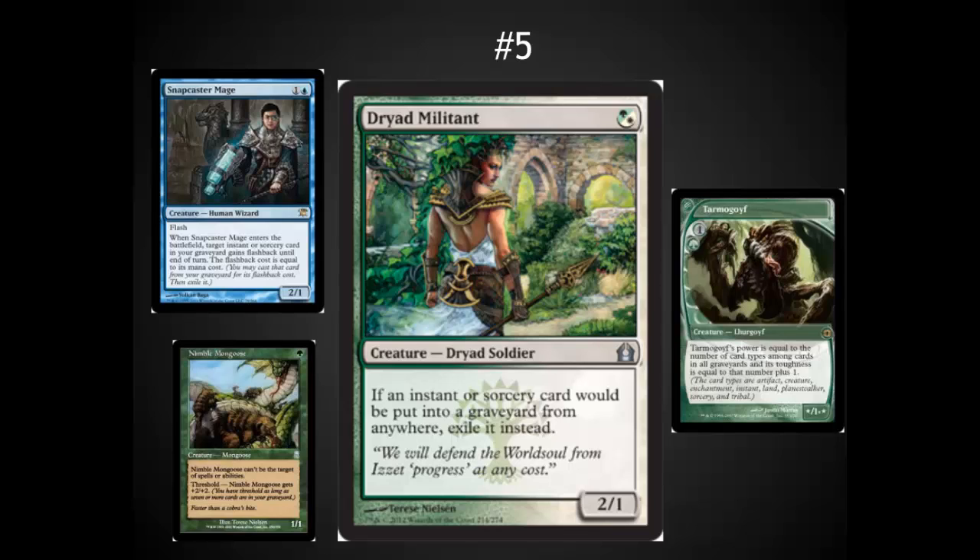Dryad Militant is in here because of its potential impact on Legacy and Modern. It's clearly printed as hate for Nimble Mongoose and Tarmogoyf. It also gives the Maverick deck something it's been missing — a solid beatdown clock. A one-cost 2/1 that with a few Exalted triggers ends up being three or four power will be extremely relevant. I like this design: a solid body with the ability to hate on Snapcaster Mages. I like this a lot better than cards that don't have an impact on the board but remove graveyards. This is probably my favorite piece of hate versus Snapcaster that's been printed yet.